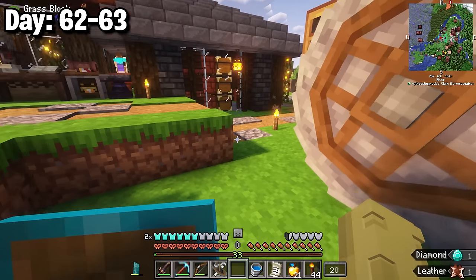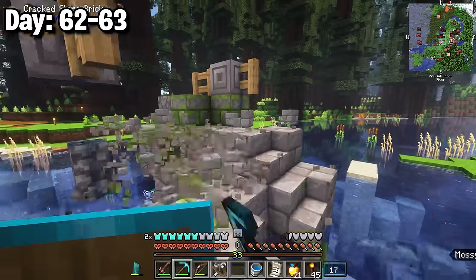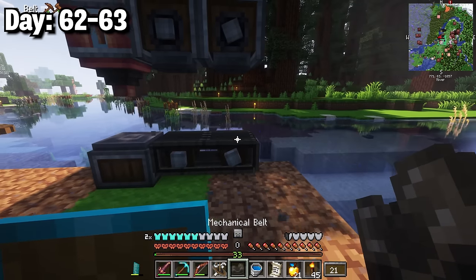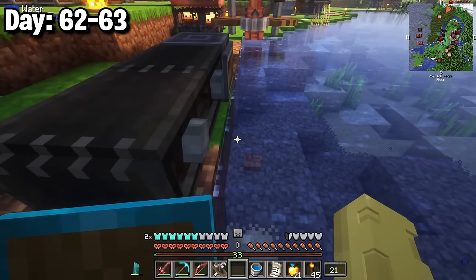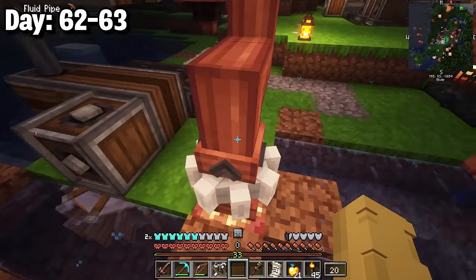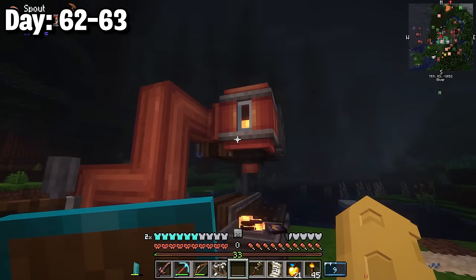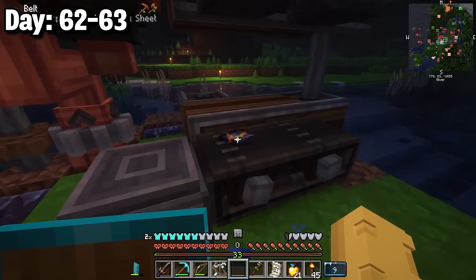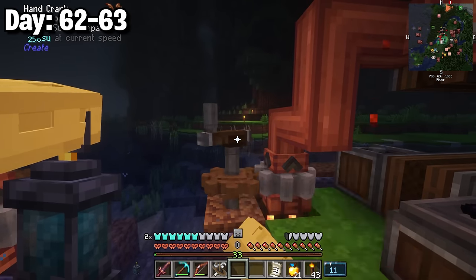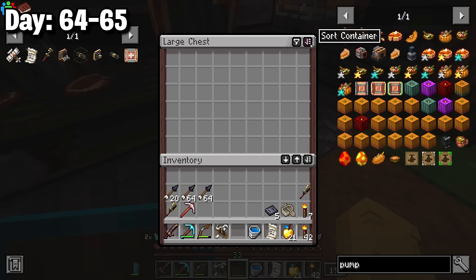I grabbed a spout, three depots, and two mechanical presses, then cleared a large area — removing the old bridge. I placed machines so lava from the first depot dispersed onto the obsidian dust moving through mechanical belts to the presses, powered by a water wheel and encased chain drives. I manually pumped lava using a cog and hand crank until it worked. Finally I got unprocessed obsidian sheets, pressed them twice into sturdy sheets, and got five total.